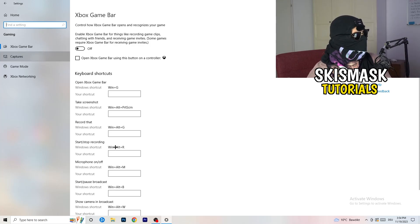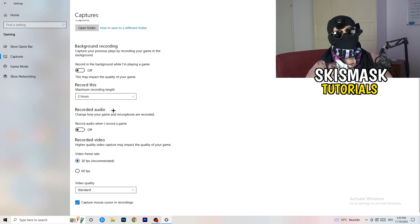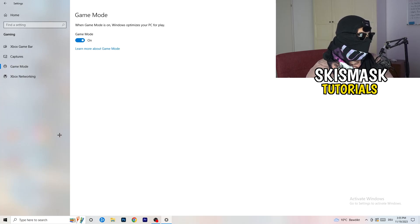Click on Captures on the left side. Go to Background Recording and turn off 'Record in the background while I'm playing a game.' If you want to record your game, use proper software like OBS — background recording takes a lot of performance and can cause your game not to launch. Also turn off background audio recording. Then go to Game Mode — depending on your PC, it may work better on or off, so check for yourself.